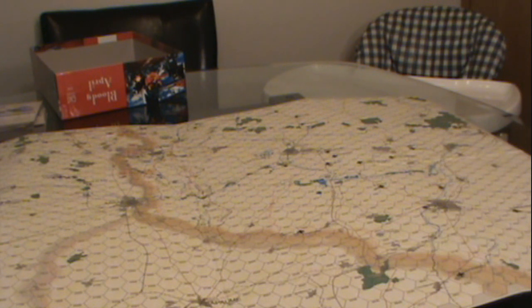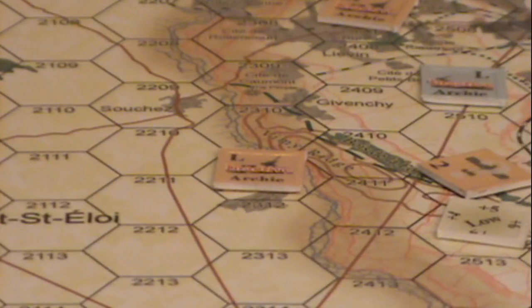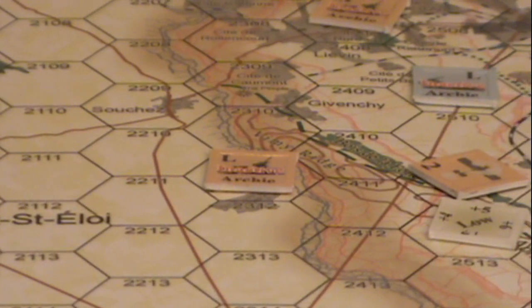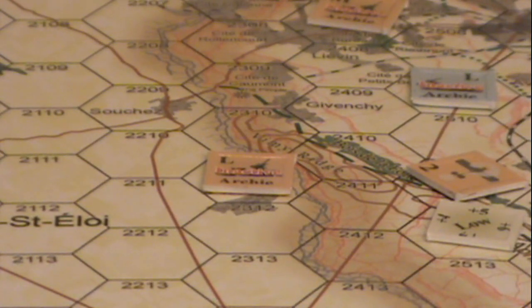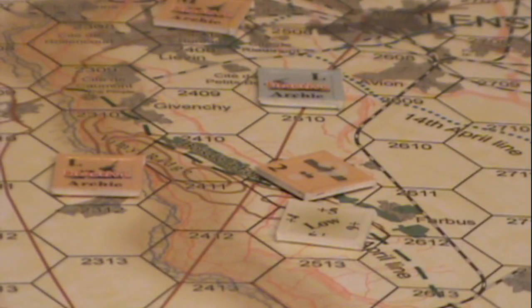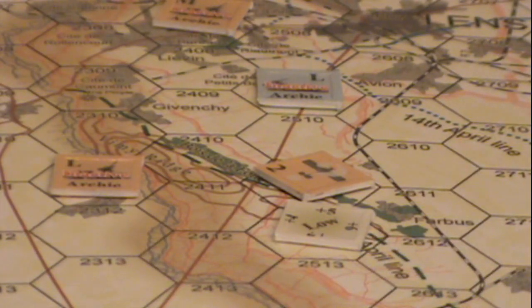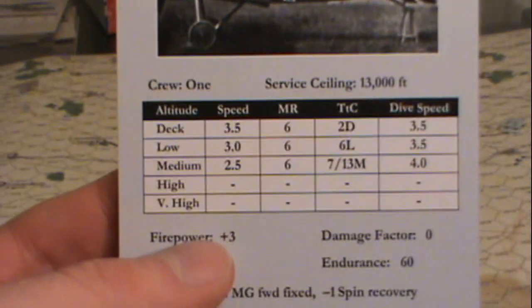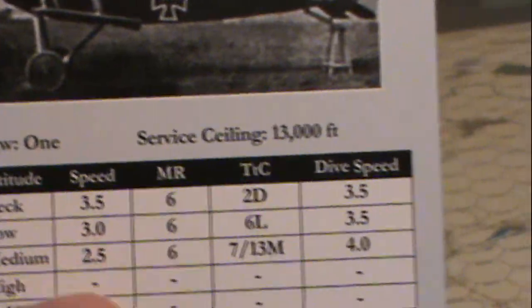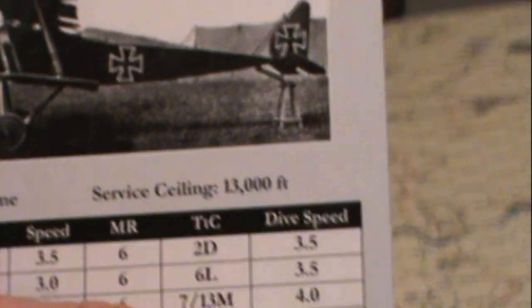You've also got AA firing when you move over AA positions — right now it's unactivated, but by moving a plane over it, it becomes activated. These planes are at low deck altitude. You can spend movement to gain altitude, but you're moving slower. As we see, the higher you are, the slower you actually move. If we look at the Albatros plane card, speed reduces the higher you are — but then you're able to dive and spend altitude for speed.